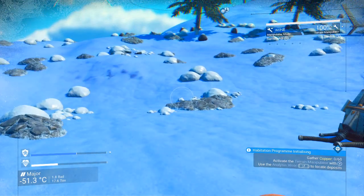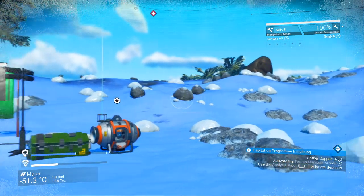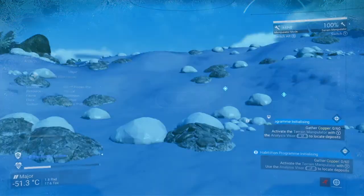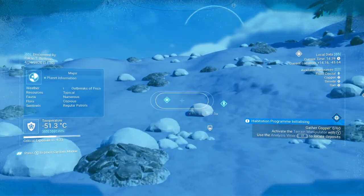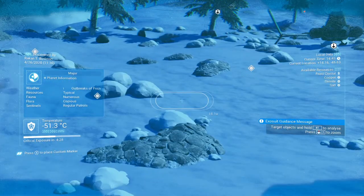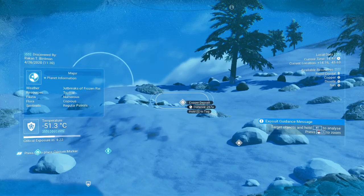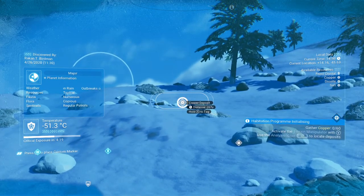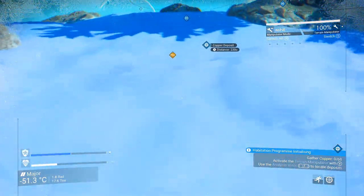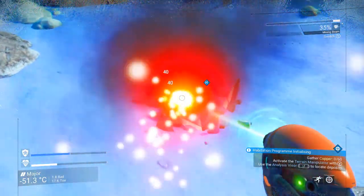Now that that's taken care of, let's go dig up some copper. The easiest way to find copper is to use your scanner and analyzer to find a copper deposit — hit that scan button and look around. We can see machinery, buried technology, frostbort, and a copper deposit. This one is just a little bit closer, so let's hold X, tag that to put it on the map, and make our way over. We'll pick up some more dihydrogen while we're on the way.